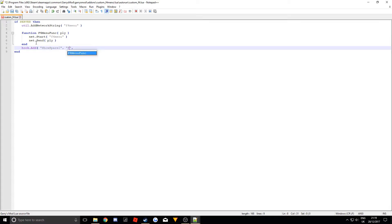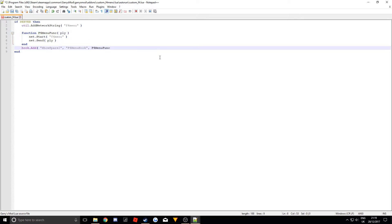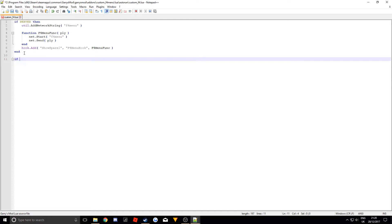This function is called 'ShowSpare2'. The hook needs a unique name — I'll use 'menuhook'. Then you reference the unique function name you made, which is 'OpenF4MenuFunc', and close it off with a bracket. So basically this is starting that net message and sending it to the player. Net messages are how the server sends stuff to the client. That's all the server-side done. Now we want to do the client side — so we do 'if CLIENT then' and end it off.